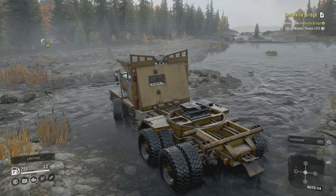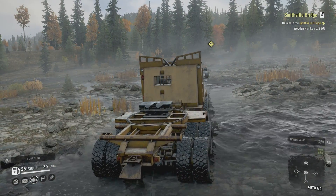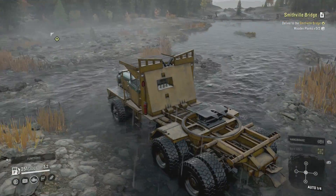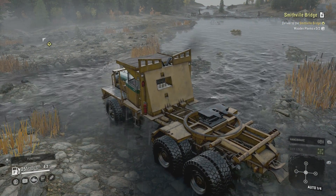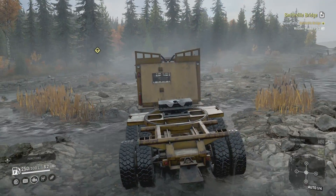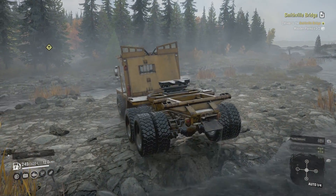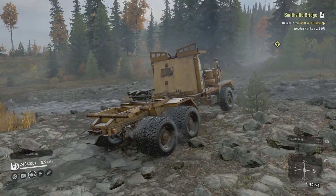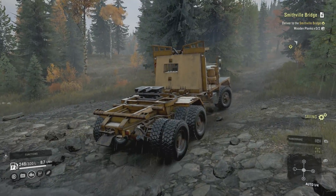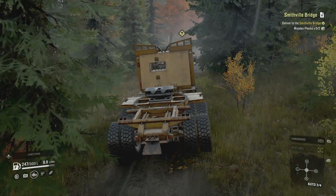Water does have physics in this game — if you have a very small, very light truck and you're fording a river with fast flowing water, it actually pushes the truck along and away from where you're trying to get to. So you're going to have to be careful with that. This truck — there's not a deep enough river and this is a beast of a truck — doesn't really get all that affected. I have seen trucks basically sail their way down a river before. It's quite entertaining to say the least.